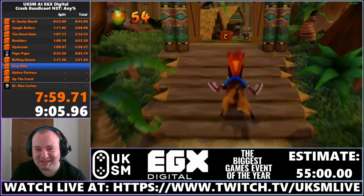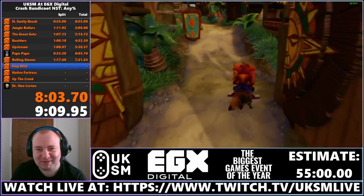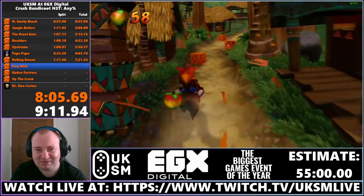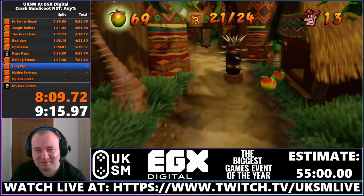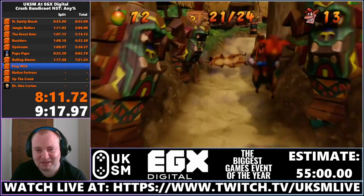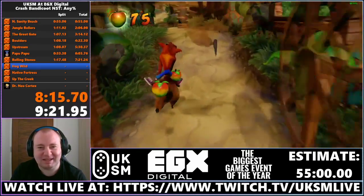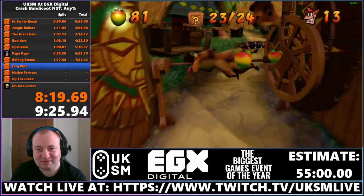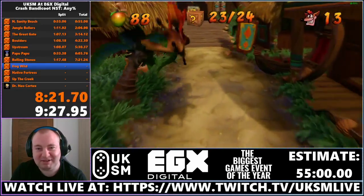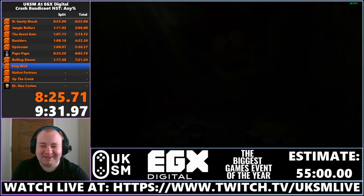Just like on the boulder level, I'm going to leave only one box alone so I only have one box landing at the end of the level. I'll leave this box on the left alone — it's usually the easiest one. If you break every box here, you'll be forced to collect the gem, and you cannot dodge the gem at all on this level. Even if you technically go to the side, it still grabs the gem anyway.